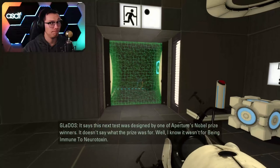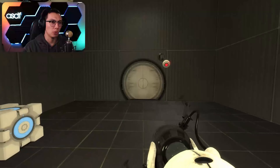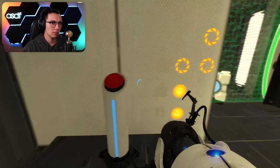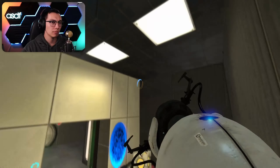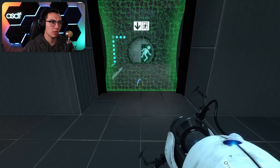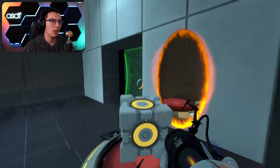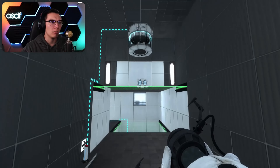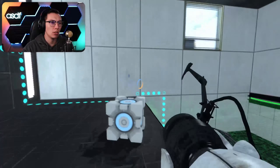Okay, we can walk through, we can portal through, and it blocks objects. Interesting concept. So we just need to go through here and it keeps our portals alive. So all this one does is block objects. The brown one blocks me and objects, the green one just blocks objects. So we need to go like this.